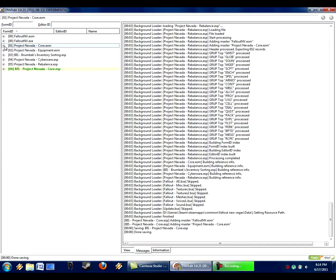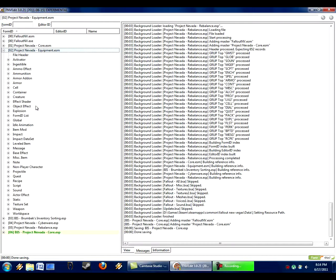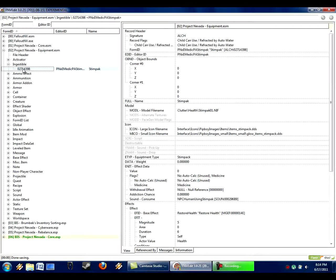I fear it's not going to be as easy for the next parts, since I've already made all these patches previously. Let's go to the Project Nevada Equipment. Oh dear, many categories. Let us go to Ingestible — good, only one. Stimpack. Well, that needs to be changed.